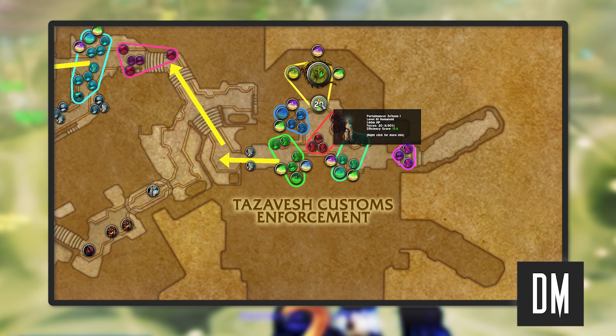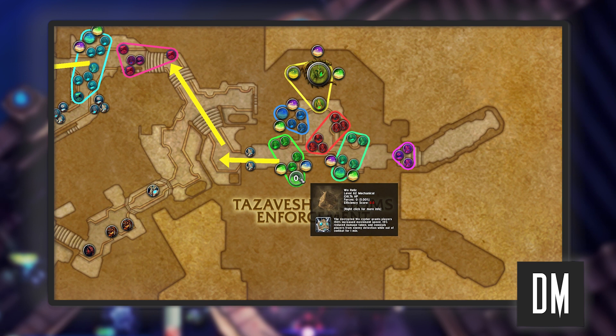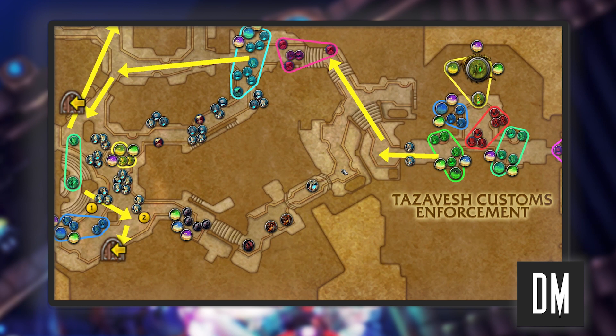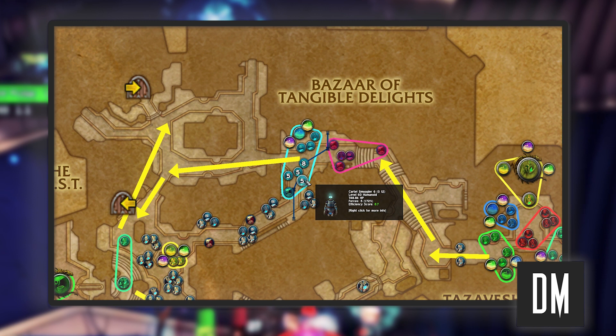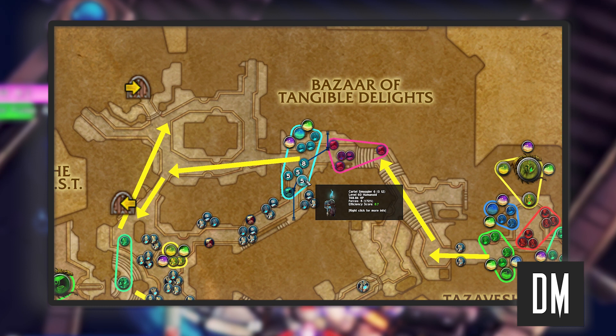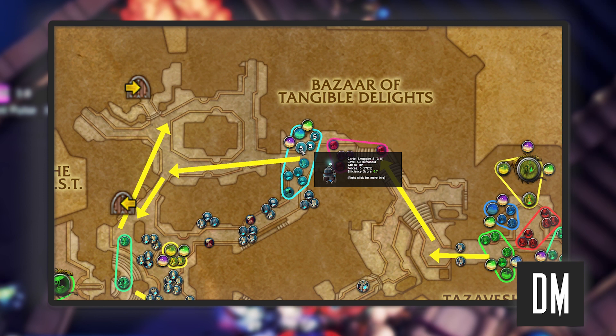Then we're going to take these two into the relic pack and kill Woe here. Using the Woe skip, we skip these two overseers, then you can elect to go left or right — we go right. There are three skulkers in stealth that you need to flush out, and we take these into the two at the bottom of the stairs. There's a patrolling mob here that pats from one end to the other. You can elect to do them after your pack when they're at the door, pull them in, or pull them into the relic pack.